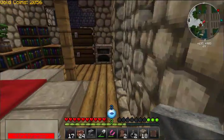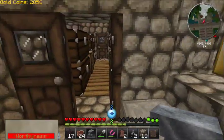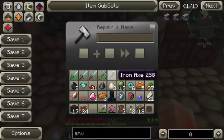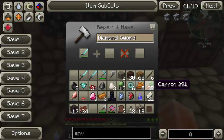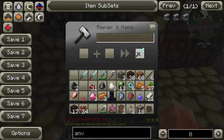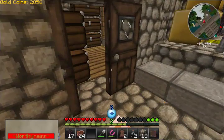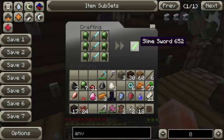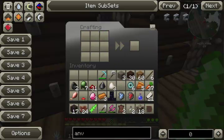Where am I going to put the anvil? I'll put it right here. Wow, that made a loud thudding noise. Plus a diamond — it was a full diamond. Yay! How much does it cost to rename it? Eight. Screw renaming it — there's no point anyway.